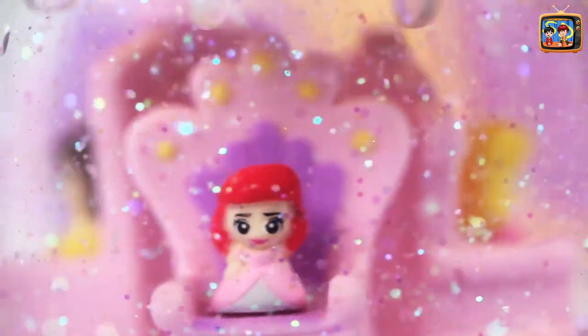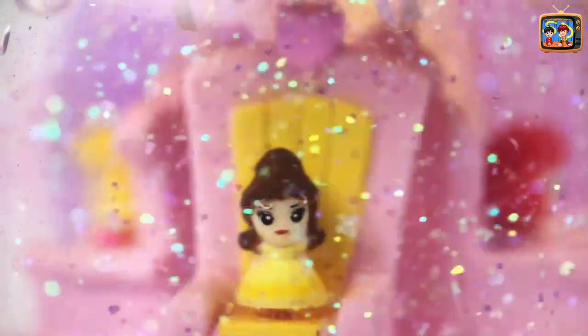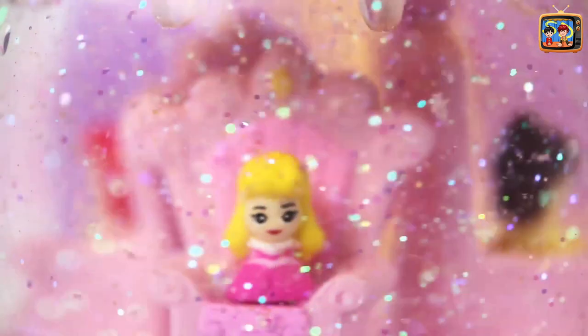She's happily sitting in her throne. She looks very cute. Then we have a mermaid — her name is Ariel. She is red; her hair is red, which is weird. And see the glitters all storming around — they are all being pushed by that fan thingy.